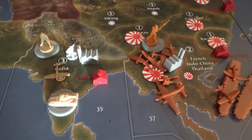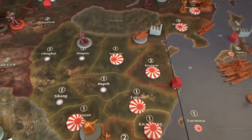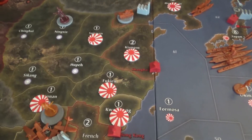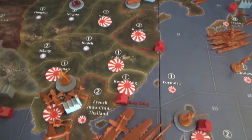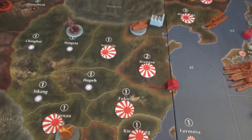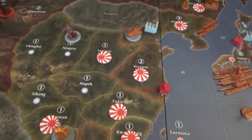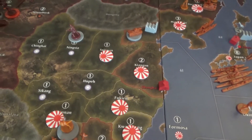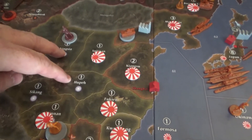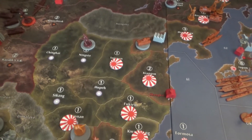This is the 1942 setup — the Japanese have owned Burma since the beginning. The British have a factory in India and will probably be building three tanks a turn, so the Japanese need to be aware of that. Looking at China — the Chinese are gone. The Japanese attacked with two men and all their planes including the bomber. The Chinese got two hits which took out the infantry, so the Japanese couldn't take it over. China will get two infantry placed next round but do nothing during it.